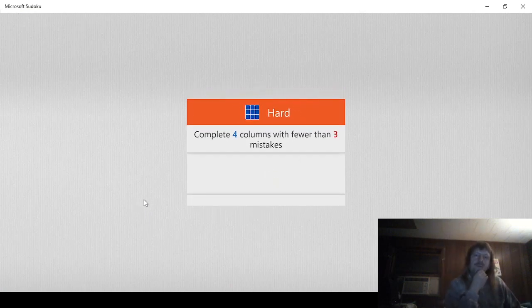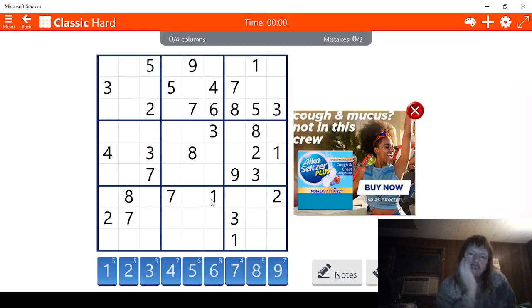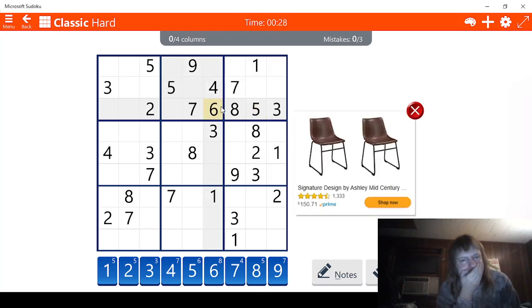We need to complete four columns with fewer than three mistakes. Let's see what we got. Columns. For starters, this block here should be pretty easy, hopefully. Let me check fours. We have three possibilities for four here, that's not too bad, could be a lot worse. Let's check fives - there are lots of possibilities for five. What about sixes? It seems we should be looking at something else.